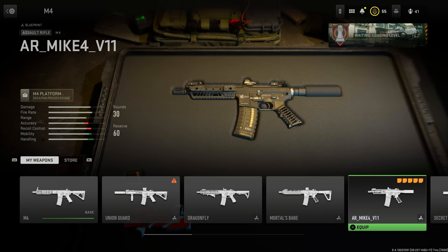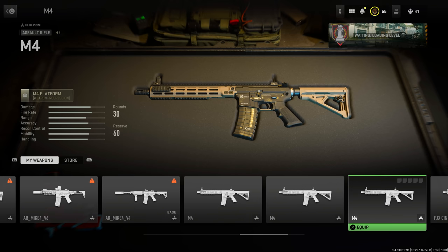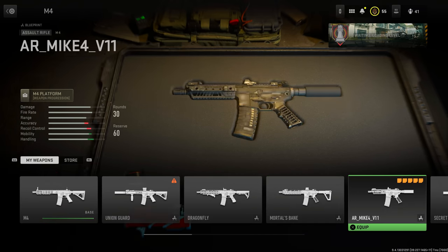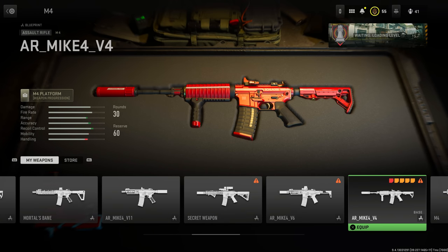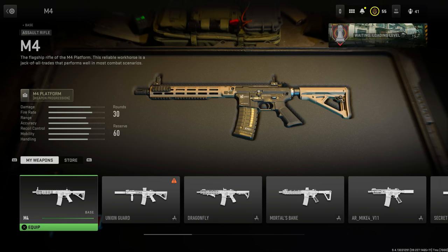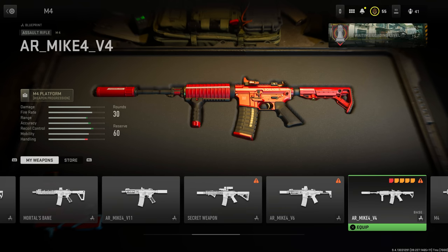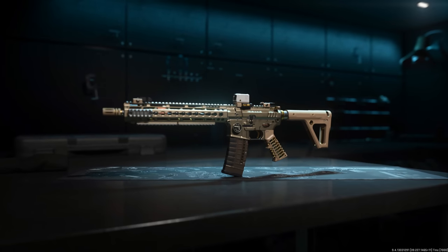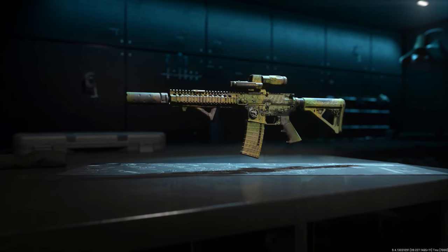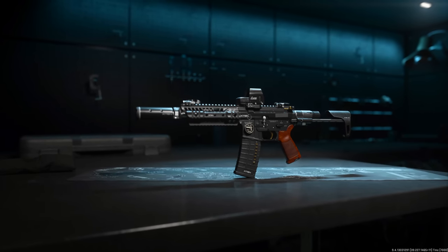Once loaded, you'll be able to see quite literally everything: unreleased blueprints, all camos, and actually the ability to use those in-game. Starting with blueprints — you can select a weapon and scroll through all the blueprints for each one. There are a handful, though a lot do have repeating base weapons. Look for ones that either have attachments pre-equipped or are named with the weapon's dev name followed by an underscore and a version number — those are predominantly the ones that will have skins and camos attached as a blueprint.